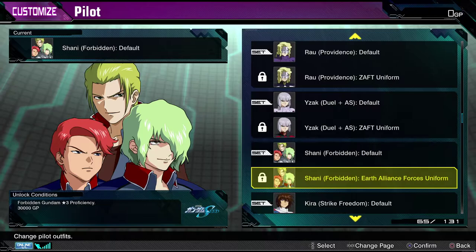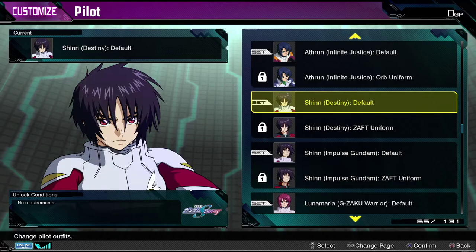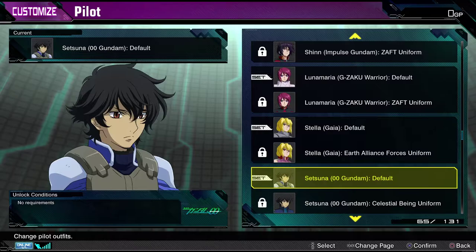You have Kira from Destiny. Atherin from Destiny. Shin from Destiny — that's all he's in. You also have both versions though: the Destiny version Gundam and the Impulse version. Luna Maria. Stella. Most of these are just the basic costumes you would expect them to have. But some of them — lock on with an eyepatch. Gotta have it.